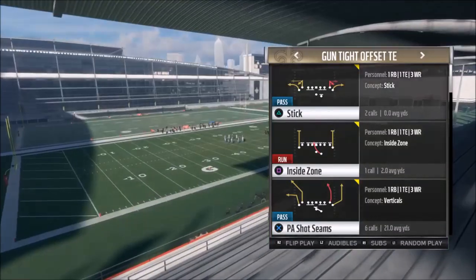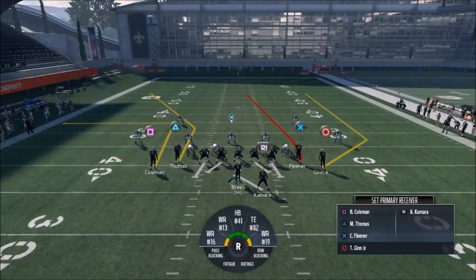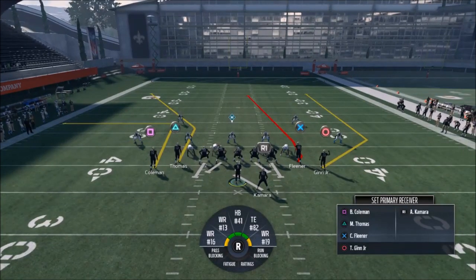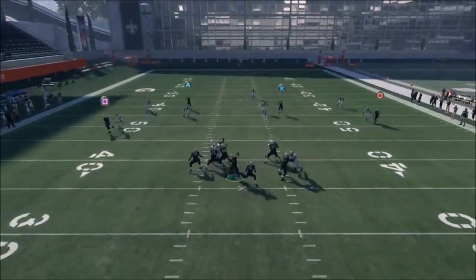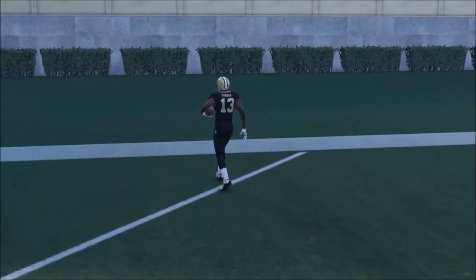This formation is even better than the regular Gun Tight because of the run plays I'll show you later. We'll pick this play first, and on defense we're going random nickel to match the formation. One reason I like this play over another similar one I'll show in a minute is what Fleener and Ginn are doing — really good Cover 3 beaters. This looks like a Cover 2 though, but Fleener is a good Cover 2 beater too. You can put Coleman on a simple out route without even motioning him out, and that alone opens up the middle of the field. Look how easy that is — just pitch and catch. I passed lead inside a little bit, but that's all there is to it.